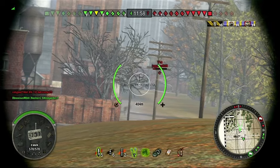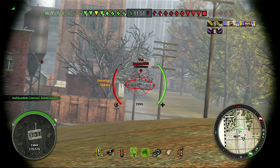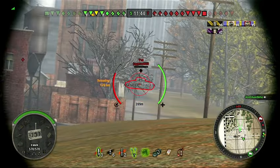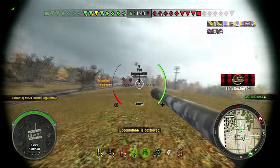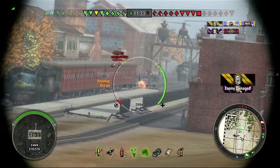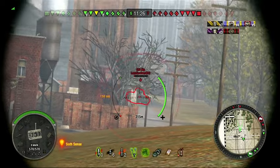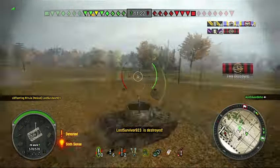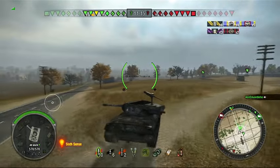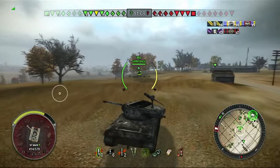Trying to line up a shot on the T-14 — that was a pretty lucky side shot, maybe a little angled. Two shots in a row, both tracking shots, and he's getting shot by a teammate too, but some of those shots are bouncing so not doing much damage. I finish him off. Nice shot on the KV-1S there — fuel tank hit. That tank is a little too close and I do get spotted, so I keep moving with my turret locked just in case I get shot from inside.